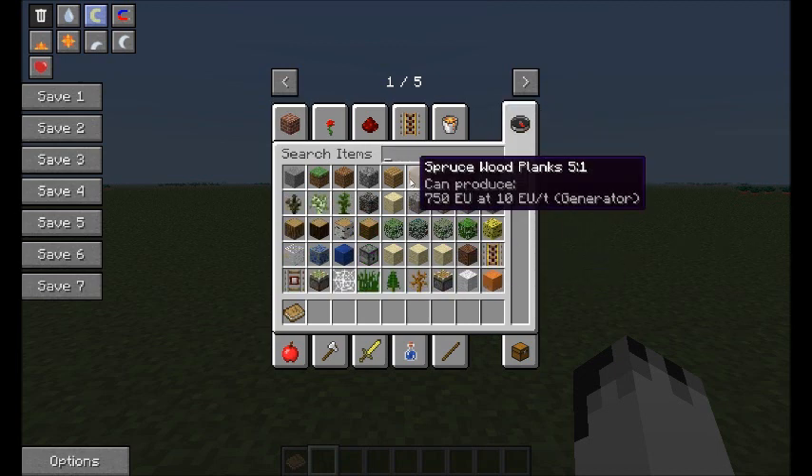A basic change in Industrial Craft is that now power isn't sent per tick, it's sent in packets, so there will be a certain buffer and then it will send out a packet of EU. What this means is that you can't have loads of generators going to a batbox anymore, because you're not sending an LV signal anymore, you're sending a packet of information.